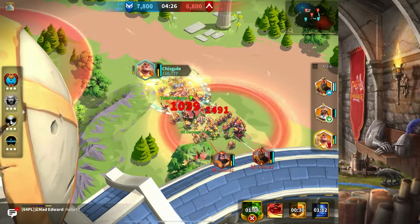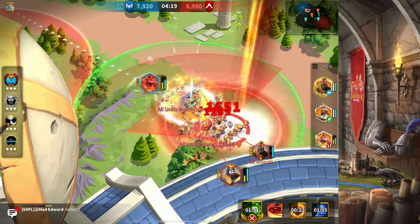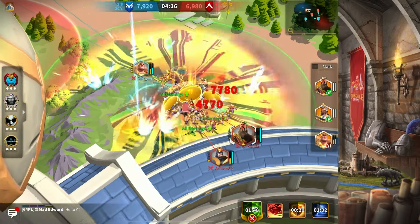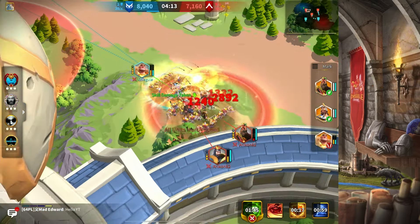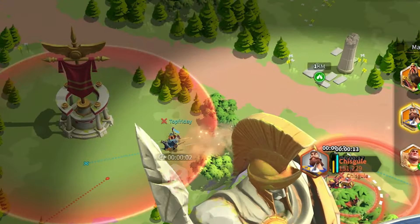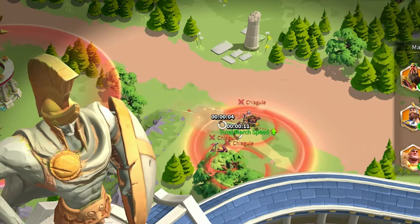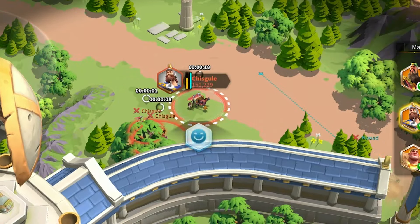The third thing that most people don't realize about these replenishment points is that if you actually hit a march that's at one of them, you can disrupt it from healing. If you damage a march in a replenishment point, it can't heal anymore. So if you see a bunch of marches sitting in a replenishment point, you've really got two options: charge in and hit them, or capture the point, which will remove their ability to heal as well.